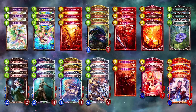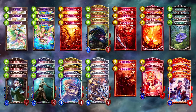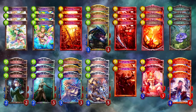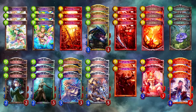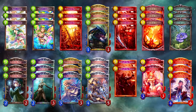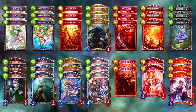Most decks that can kill you in one turn are actually control decks because what they want to do is get the game to the point where they can kill you in one turn. OTK Roach is the same. It will very rarely kill before turn 6 or 7 and plays very strong mid-range cards to get to that point. So think of it as a control deck with a combo finish instead of just a combo deck.